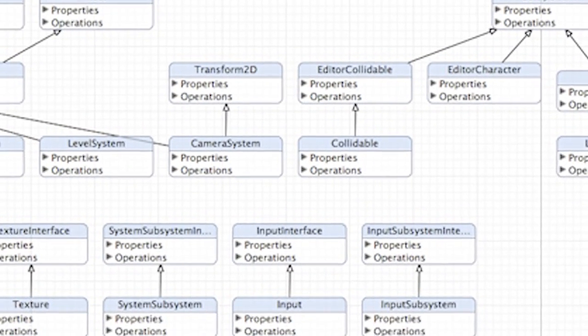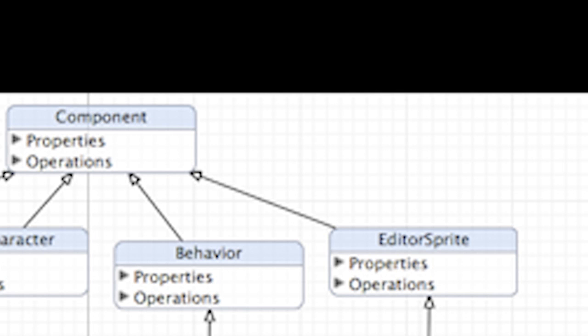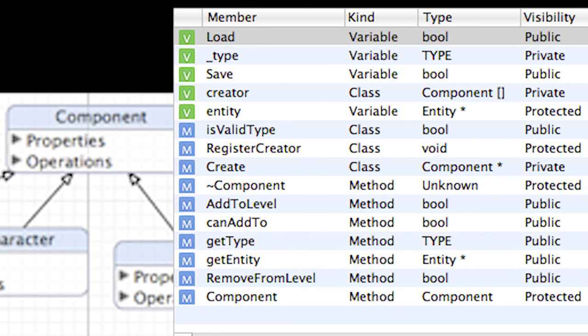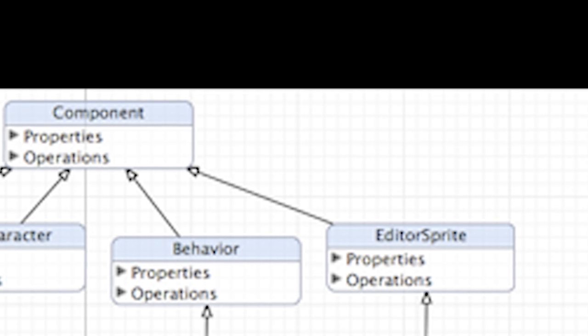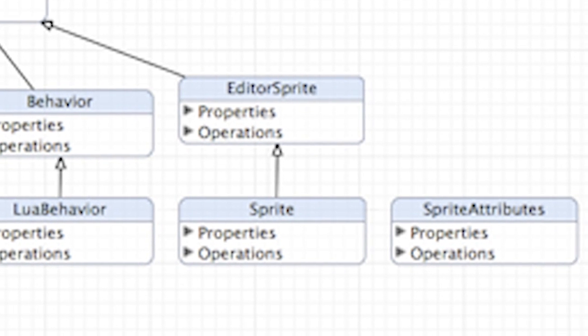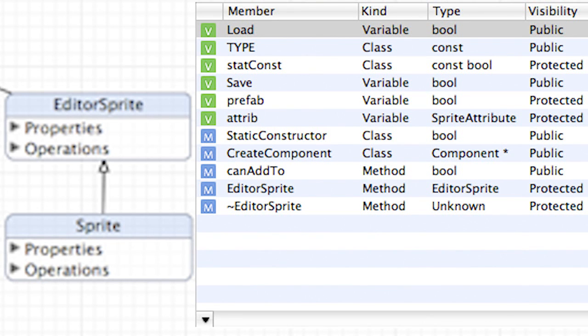Component is the base abstract class that every other component must inherit from. It contains several purely virtual functions for adding, removing, and managing itself. The two most important functions to note are load and save, which every component must implement. When an entity is loaded or saved, it iterates through a list of attached components and invokes their respective load or save functions for deserialization and serialization when a map is either loaded or saved. Let's use a sprite component as an example — it contains data vital to any sprite, such as where the sheet is located, the dimensions of the sheet, and how the sheet should be split up.